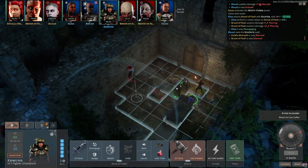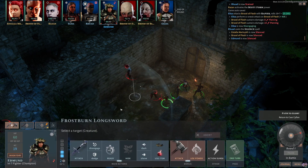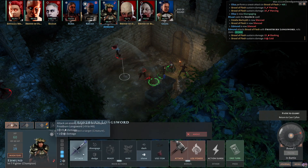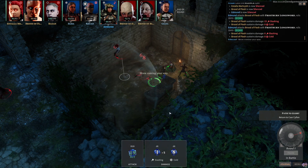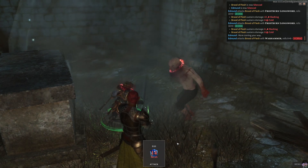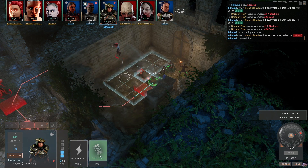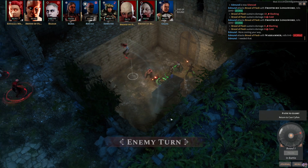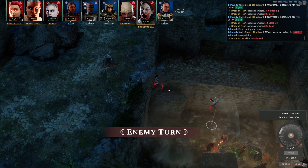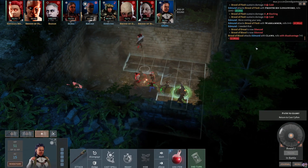Edmund is up — he knows what to do here. Runs into the silence zone, strikes at the brood of flesh — that's a hit for 21 points. Second attack, another hit for 14 points. Bonus action third attack with the hammer misses. Let's switch to a torch — fire in your face, feel the burn! Broods of flesh are running towards us, into the silence zone. Brood of flesh strikes at Edmund but misses.